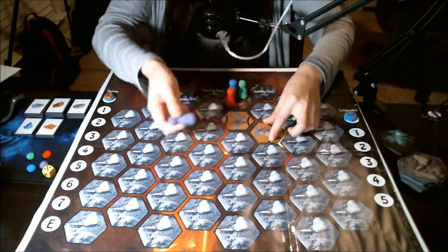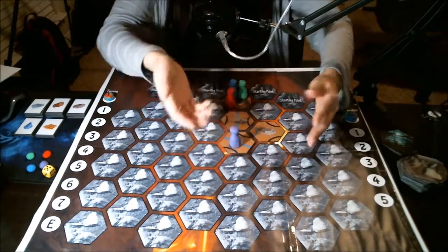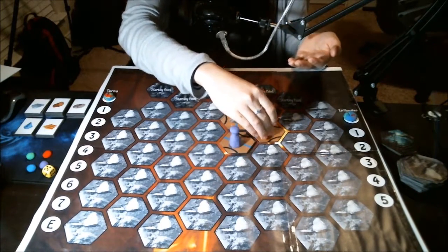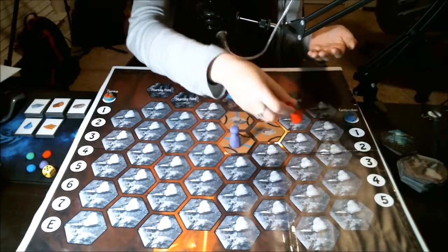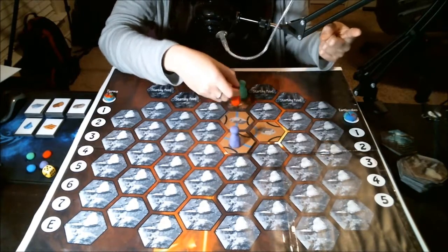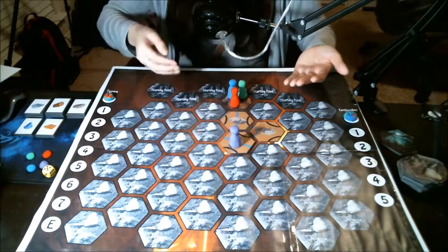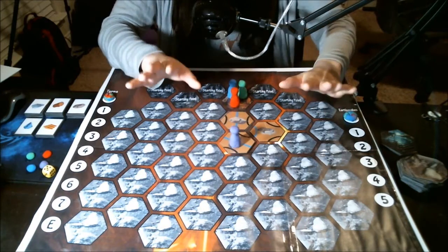If a blue player decides to use all three actions to move and gets three movement, the next player can then move two across revealed hexagons. If they're moving into undiscovered territory, they can only move one. However, if they're just doing one action, they can move two. This makes expansion and discovery of the board a lot quicker, and if a dwarf dies, it makes running back to the starting point to resurrect one much easier.